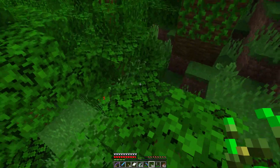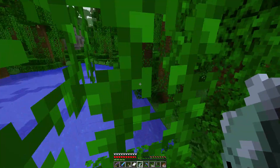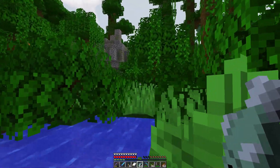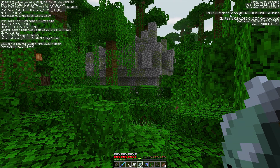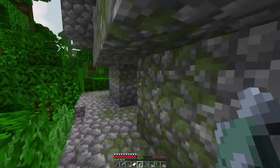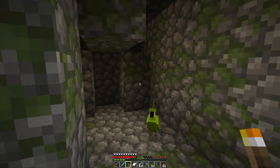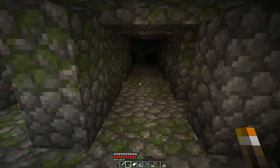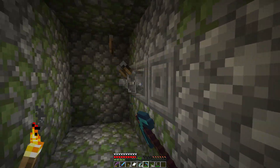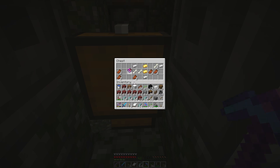No cats so far, but look what I found — a jungle temple! I don't think we found one in this world yet. If you're playing in the seed, these are the coordinates. That's really awesome. Let's sneak inside and see if I've found it yet. We should probably light it up — I know there are traps in these. There's one I can see. Should we just break the levers and not play the little puzzle game? We're just going to break that, break that, and break that.